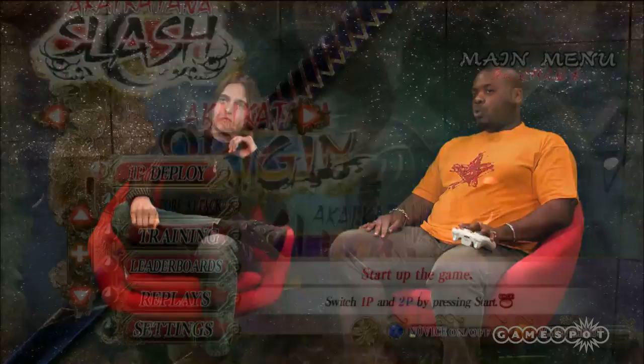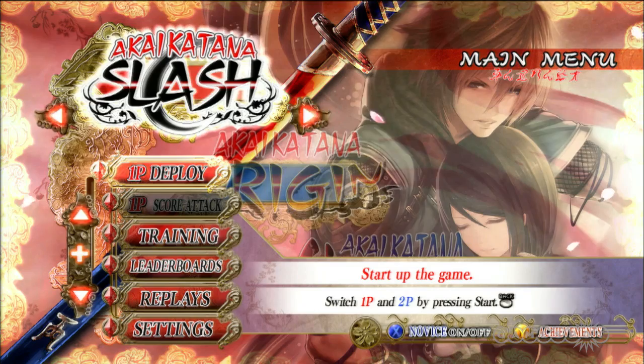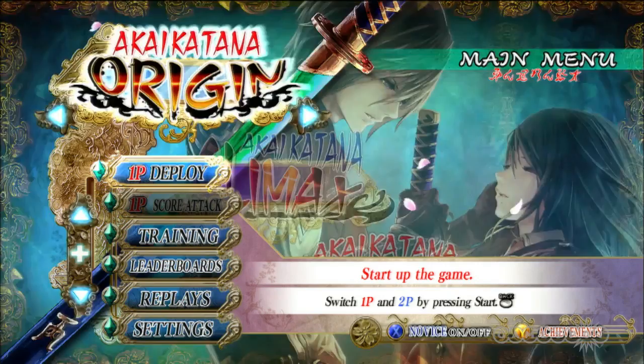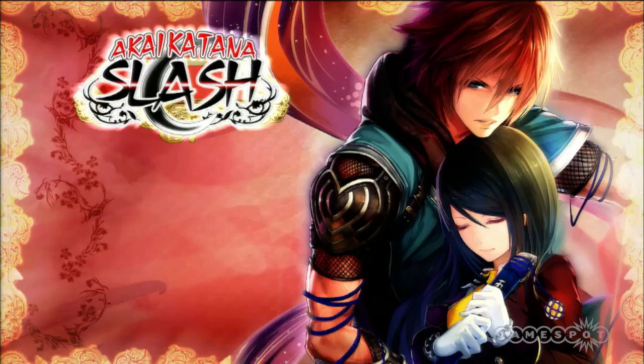So just to start off, this is origin mode — obviously the straight-up arcade port. Then we have slash mode, which is the official version made for the Xbox 360. And then we have climax mode, which is an augmentation of those two together, with an extra level in there as well as keeping it in full HD. So I'm going to play slash mode and we can see it in full HD. The way each one of the game modes works, there's a different scoring system for all three of them, so there's a different style to how you should be playing each one.